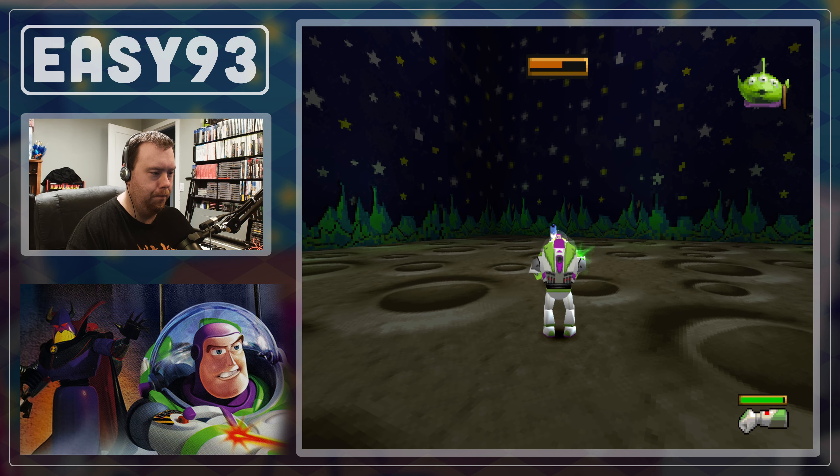Now we just gotta go find the robot, and I believe that is it for this stage. We did the race, the LGMs, the boss fight, the arcade room, and Ham — that's pretty much everything. And boom, exit. That actually went a little bit better than I was anticipating. We got 75 coins and no power-ups, but those come later on. Make our save and then now we can move on to the boss fight of this area. All right, I'll catch you guys in the next one.